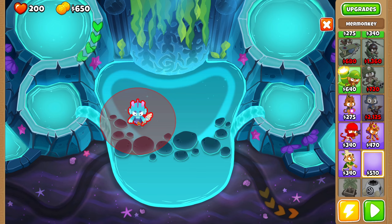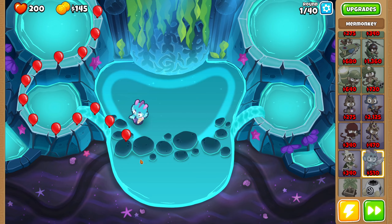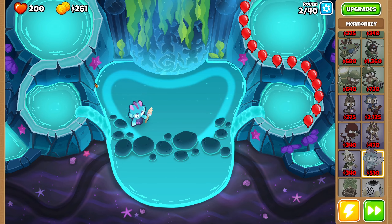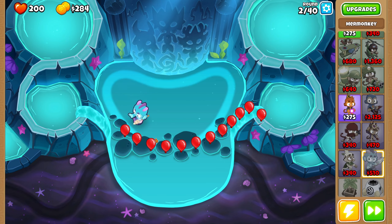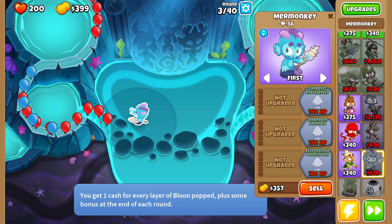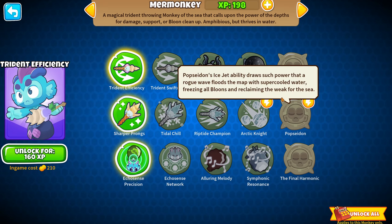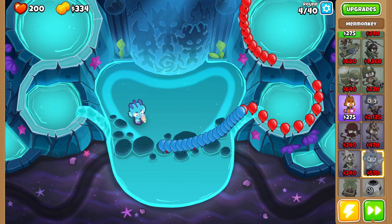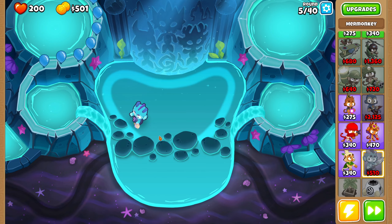We're going to put it down here and then see if we can even get past a few rounds with it. I know the base Mermonkey is not the best — like, that's not the best, this could literally get past us. But once you upgrade it, it gets very, very good. Oh, I can move that as well — wow, I didn't even know that. I think we defend this. Maybe. I think it has two or three pierce initially. As you can see, it's popping two balloons at once. It's popping those blues quickly. I need to do a bit more research. Let's get some attack speed — there we go. That's actually not bad. Round four on easy mode, to be fair, but it's not bad at all.